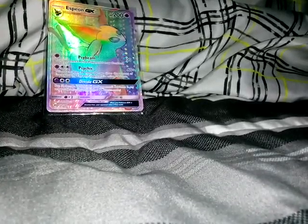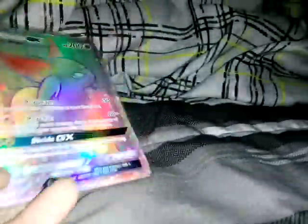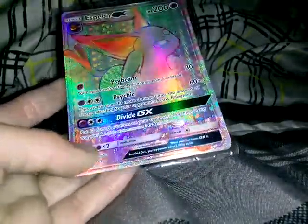So I'm going from the best to the worst. First we have a Scizor X rainbow — and I think this is a secret rare, let me check. Please let me know in the comments below. Yeah, I'm pretty sure it is — yeah it is, so I'm going to put it in the background.